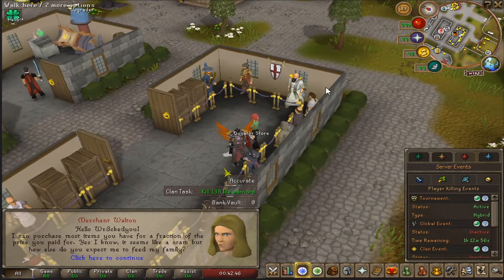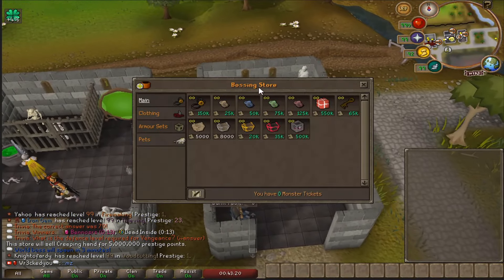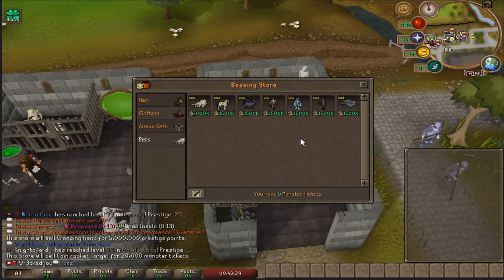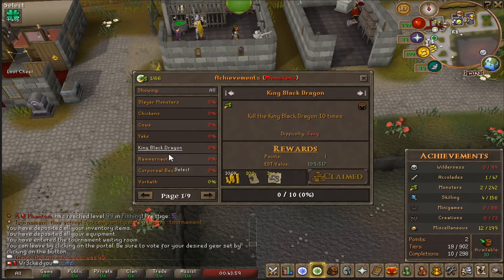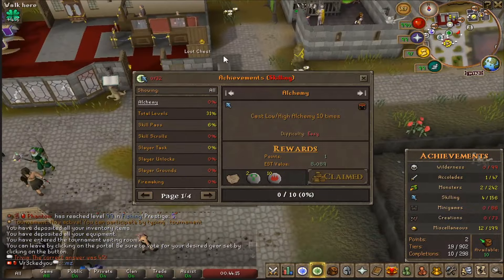Typing ::mz brings you to the monster master bossing store where you can spend monster tickets earned from killing certain NPCs. There's clothing, armor, and pets available. You're getting rewarded for literally everything you do here, which is a big reason this is such a big server. There are many achievements to keep you busy — nine different pages all with rewards, and the harder the task the better the reward.